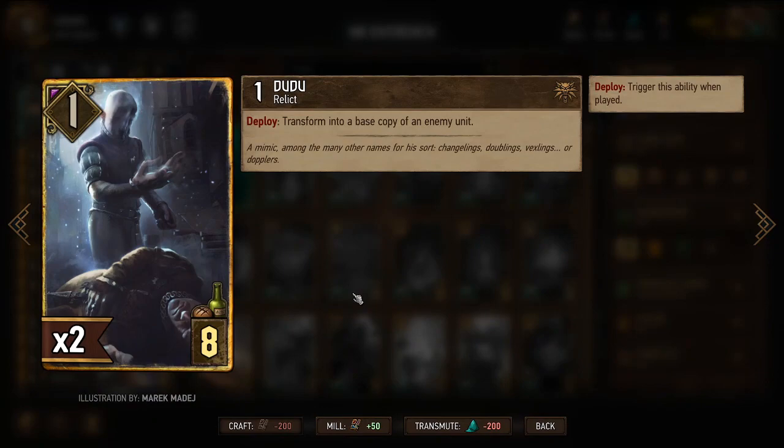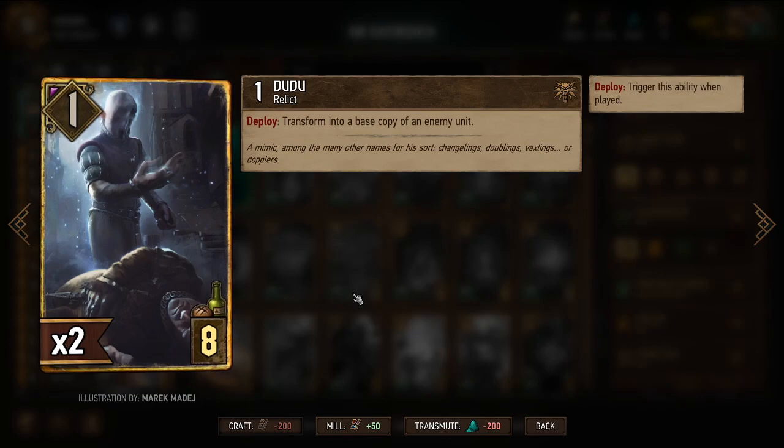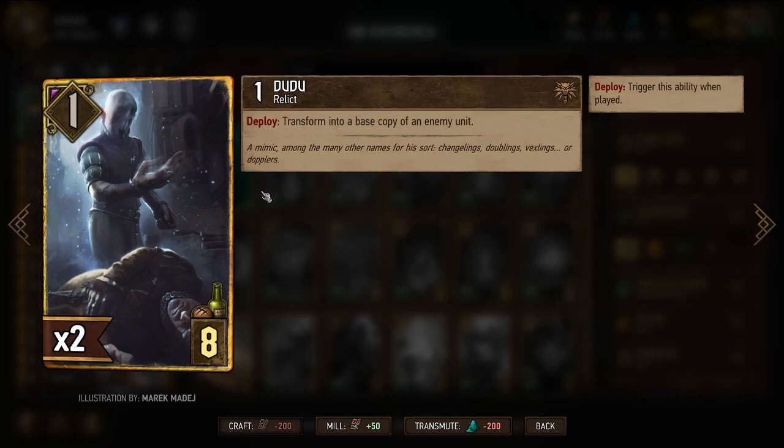Then I have Doodoo, and I'm not entirely sure how effective he might be here. The deploy ability triggers only once, transforming into an enemy unit. The hope is that our opponent has a unit we really want to copy, but if they don't, this card is no longer all that good.